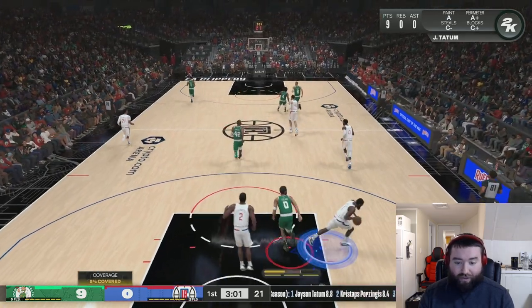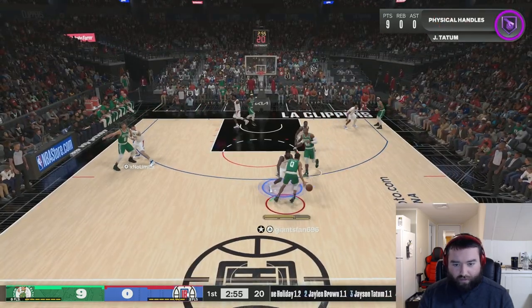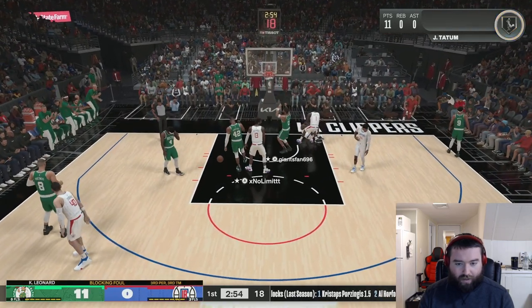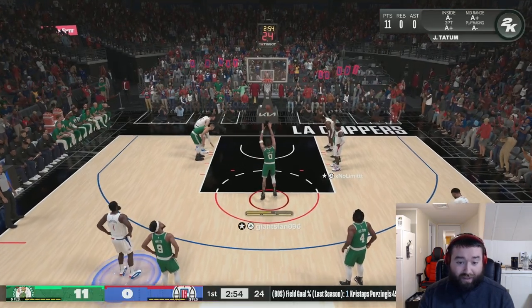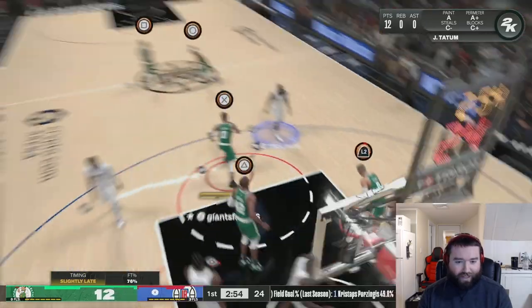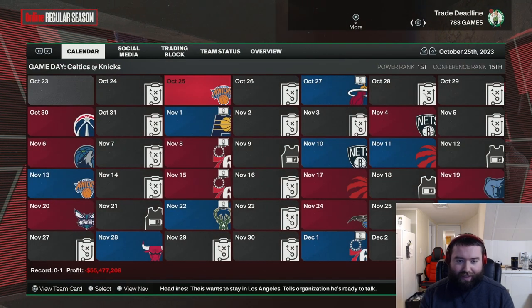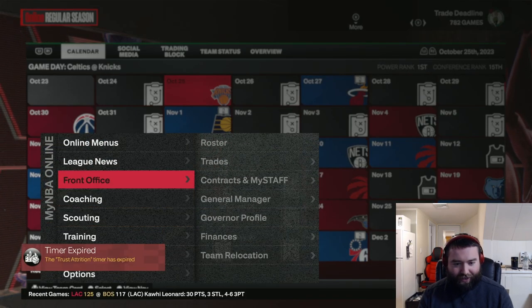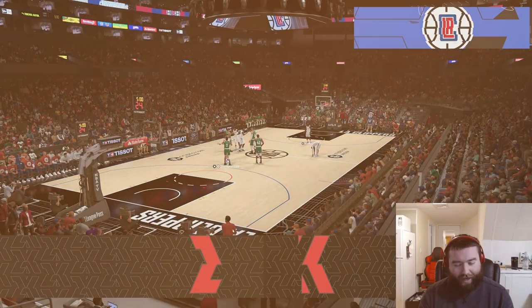That's 2 for 4. One more attempt. They called that on Kawhi, so 3 for 5. We're driving right at Kawhi and getting the foul call. 3 for 5 on just randomly driving to the hoop — that's actually pretty good. It's like a bailout play you'd use. I was pretty happy with gold — Kawhi fouled me 3 out of 5 times. Let's go ahead and try Hall of Fame.